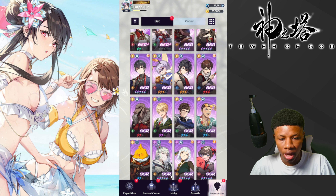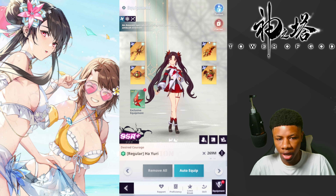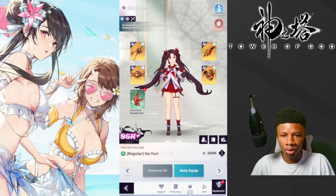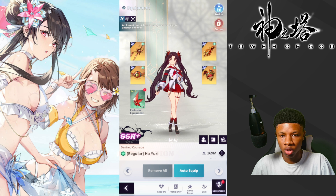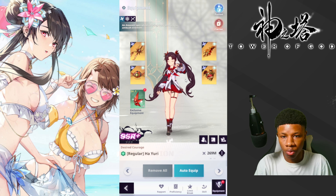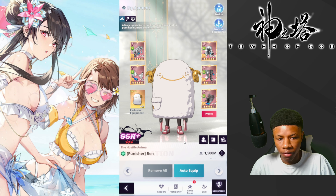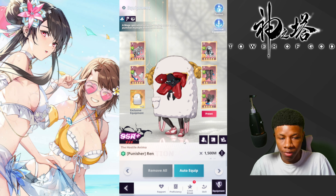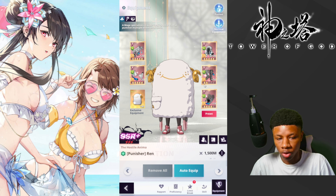If you're grinding for ignition weapons and you can't get the specific stat that you need for a character — let's say Child Yuri, I just got this unit by the way — and you're trying to get crit damage increase and physical pierce but you can't get that, then running physical and magic resistance on her while you're trying to get those stats would be the smartest thing to do. That's one of the main things I really like about these two stats.